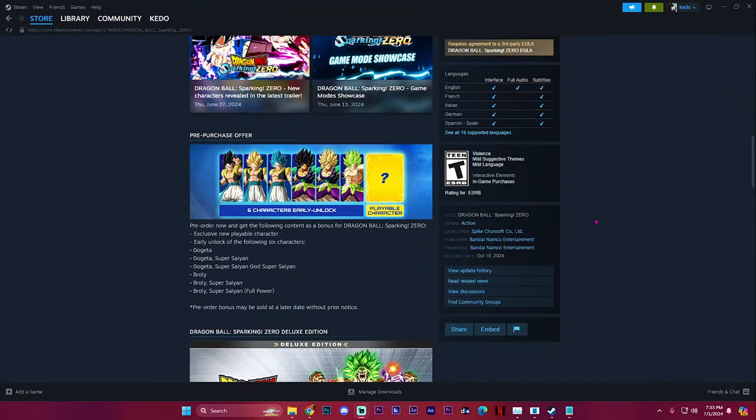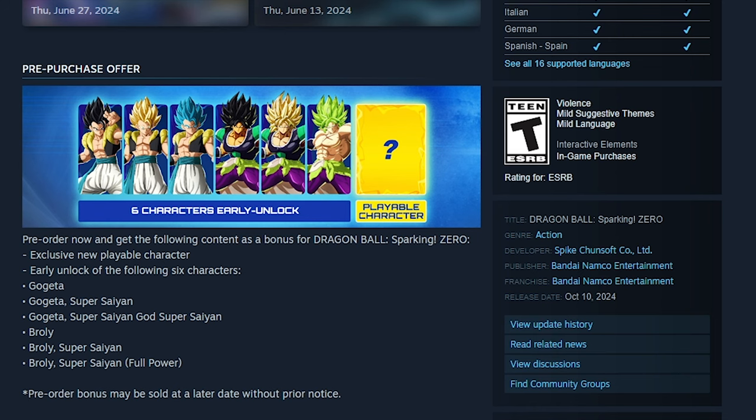So for the standard pre-order bonus, you get an exclusive new playable character that hasn't been quite revealed yet, but you will be receiving that character with your pre-order. You're also going to unlock the following six characters: Gogeta, Gogeta Super Saiyan, and Gogeta in his Super Saiyan Blue transformation, alongside Broly, Broly Super Saiyan, and Broly in his full power transformation as well.